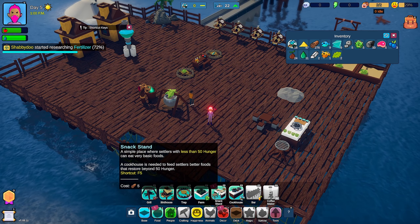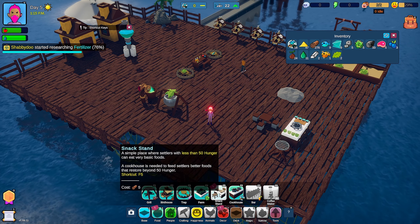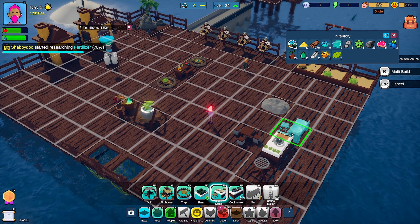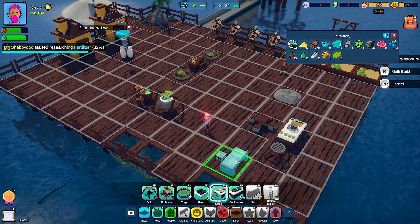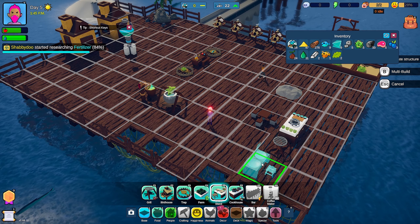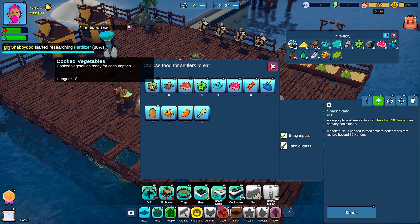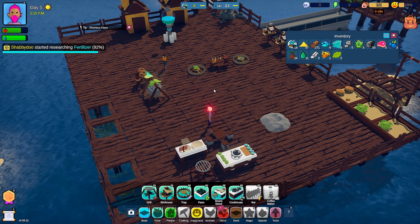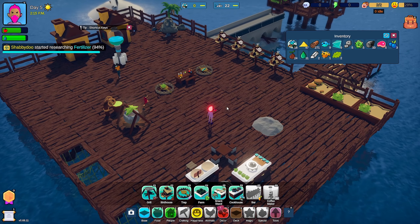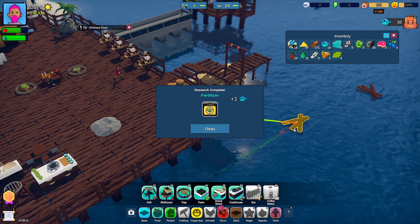A snack stand — a simple place where settlers with less than 50 hunger can eat very basic foods. But what does the dining table do then? I'll put the snack stand right here. It doesn't look like we've got any more tutorials, so it looks like that's it for them getting us settled in, which is fantastic. No need to overdo it.